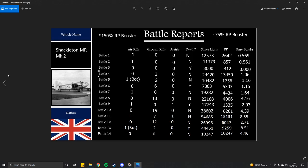Match 4 was a 150% booster match: 0 air kills, 3 ground kills, 0 assists, didn't die — 24,420 SL, 13,450 RP, just over 1.05 tonnes. Match 5: 1 air kill (a bot), 6 ground kills, 0 assists, didn't die — 10,482 SL, 1,756 RP, 1.16 tonnes. Match 6: 0 air kills, 6 ground kills, 0 assists, did die — 7,863 SL, 5,303 RP, 1.15 tonnes. Match 7: 1 air kill, 0 ground kills, 0 assists, didn't die — 19,282 SL, 4,434 RP, 1.64 tonnes.